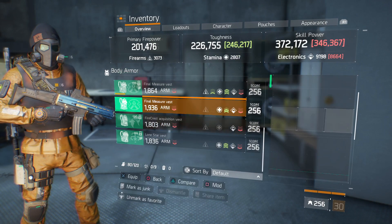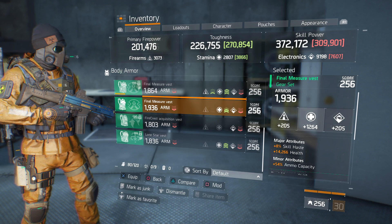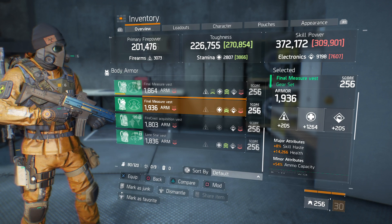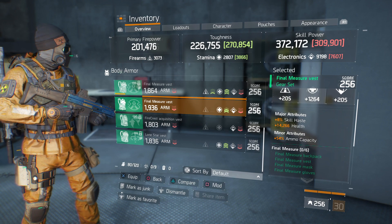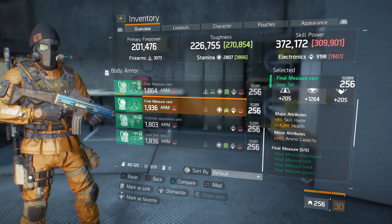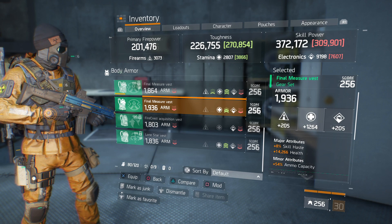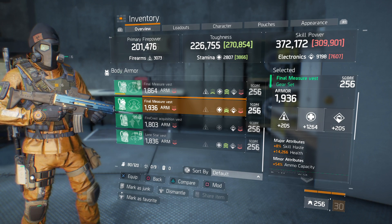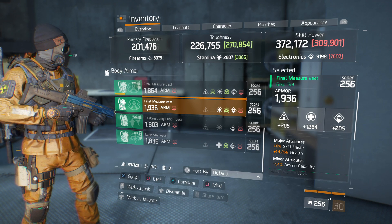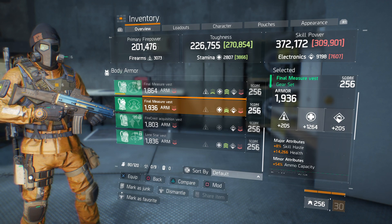Now the chest piece — we got a Final Measure chest with a 1936 armor roll, 1264 stamina, and attributes of 8% skill haste, 14,366 health, and 54% ammo capacity. With Final Measure it's really up in the air what you want to do with it — personally I'd go electronics because I love skill builds, but build it the way you want.